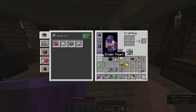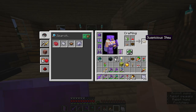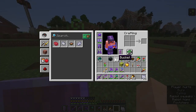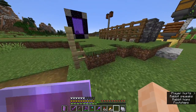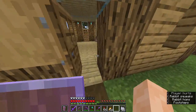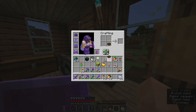Next one is a negative status effect: lily of the valley. This will give you poison — yep, poisoned for 12 seconds. It's not gonna do much to me since I have protection, but that's the effect.